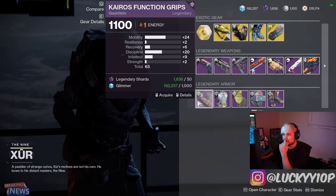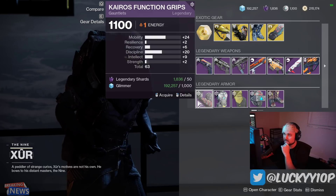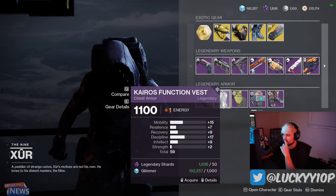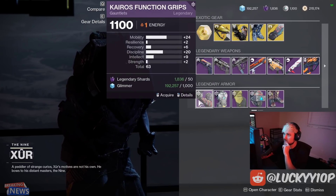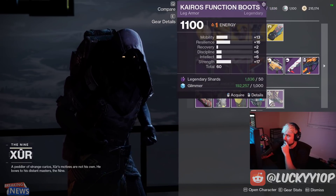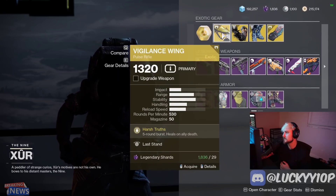In terms of armor for the Hunter, we've got a 24 Mobility, 20 Discipline gauntlet — pretty crazy for a shatter dive build. There's 17 Discipline on the chest with a 59 stat roll, a little low. The helmet has high Discipline and high Mobility as well, so you could build a pretty crazy high Mobility, high Discipline setup with just Xur's armor alone. The boots are average, but the helmet and gauntlet are definitely the best pieces.